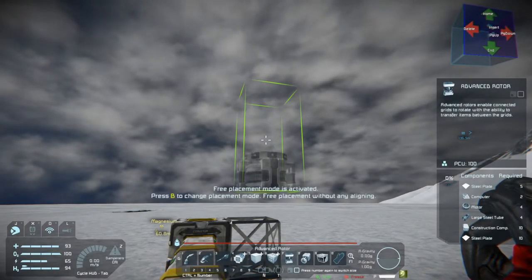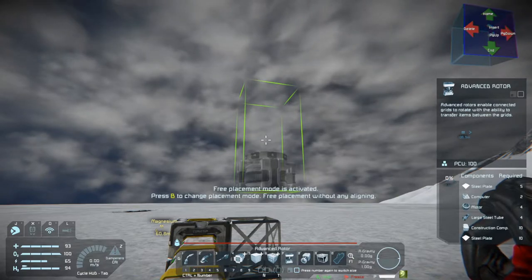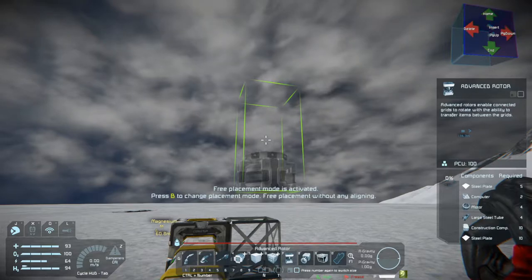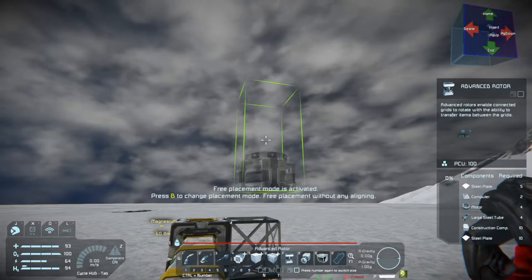Hello everybody and welcome back to the Space Engineers Beginners Guide. Today we have got a little bit of a special thing for you. We're going to be talking about pistons, rotors and drills, and a couple of things you can do to kind of set yourself off with mining.